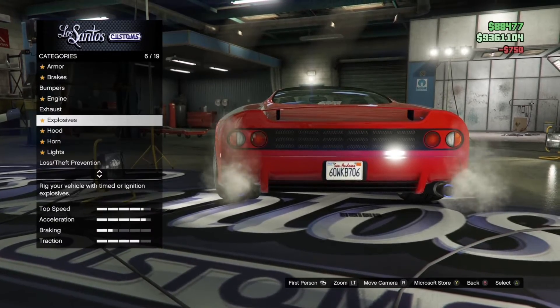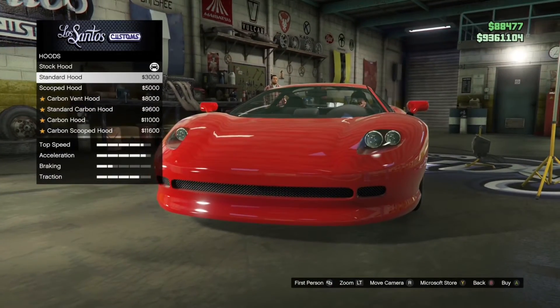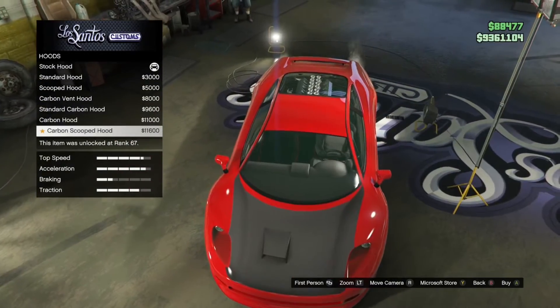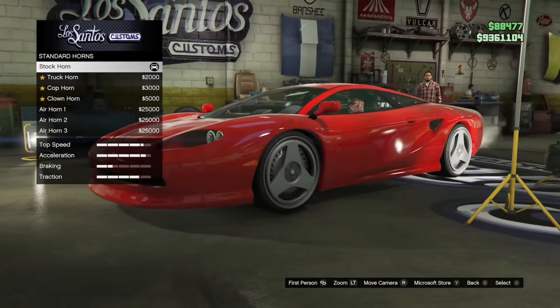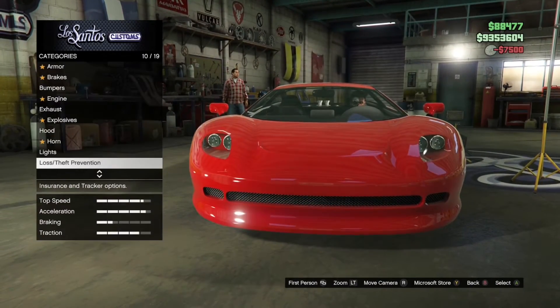That'll boost the torque. Now for the hood — the stock hood has a vent. The air ducts don't look the best, so I'll leave it stock. Let me just shut the lights off.